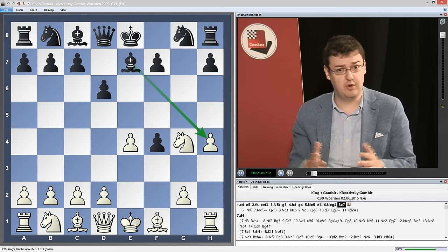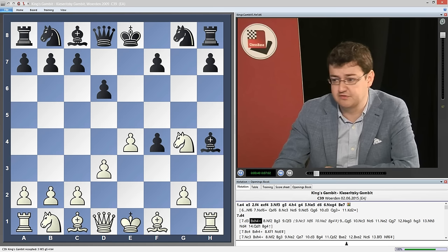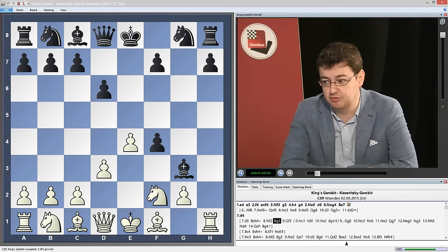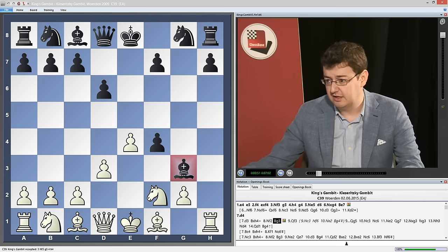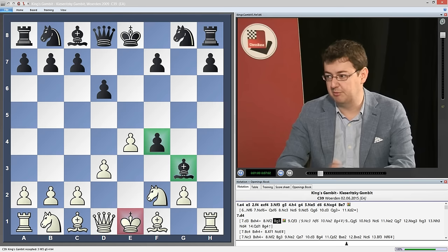So the only question that remains is how white is going to sacrifice it. There are a few ways to do so. One is the move d2 to d3, and after bishop takes h4, knight f2, black plays the knight's move bishop to g3. This bishop on g3 is really a menace for white — it's very difficult to get rid of. The bishop very nicely defends the pawn on f4 and keeps that king on e1 stuck, pinning the knight on f2.